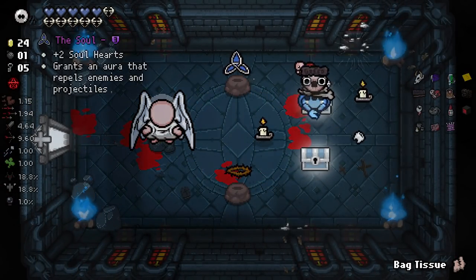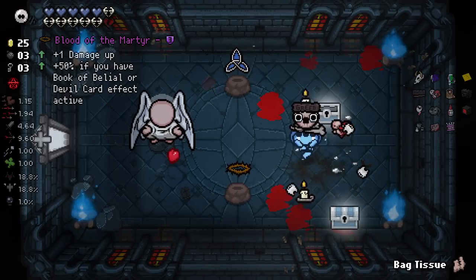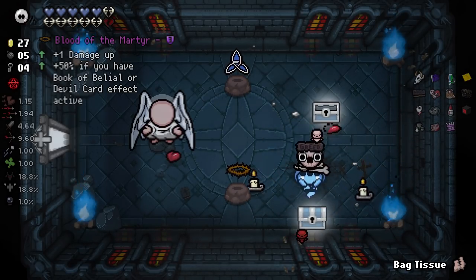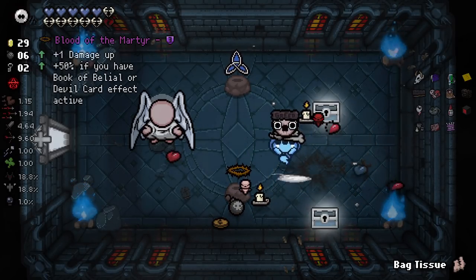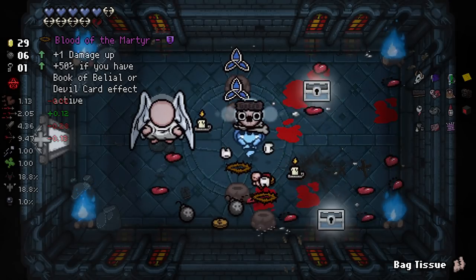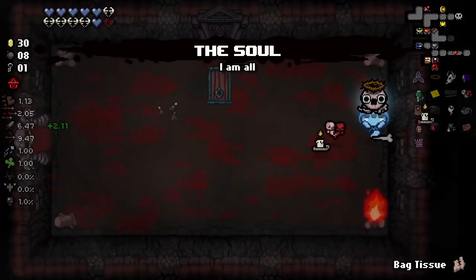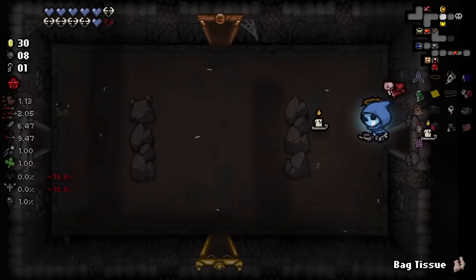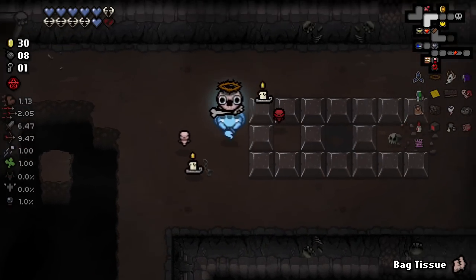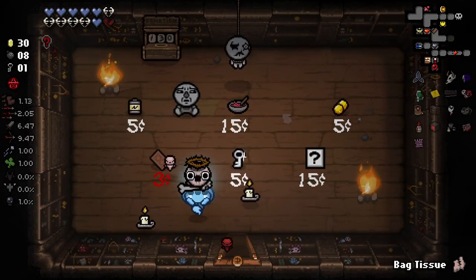Way, way, way better Diplopia chances here. Play these chests out and hope for another item. Oh, I just took a broken heart by accident - god damn it. A little annoying that they don't have accidental pickup prevention. It's just red hearts. Diplopia - it unactivated once, still. I need to go do something now which I'm a little stupid for not doing just then. Wait - is my angel deal still open? I could have used Bag Tissue in that room - I'm so dumb.